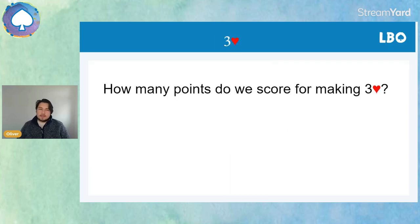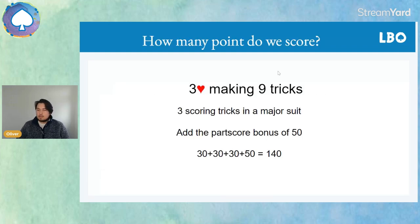A little quiz: how many points do we score for making three hearts? Take a moment if you'd like, pause the video now. Three hearts is making nine tricks — that's three scoring tricks in a major suit. Three lots of 30 makes 90, and adding on the 50 part score bonus gives us 140 points.